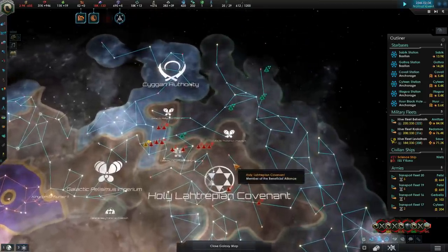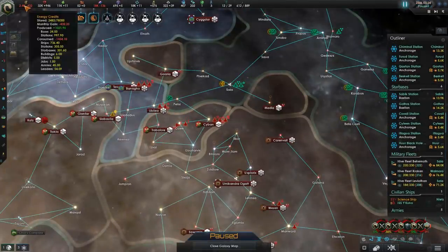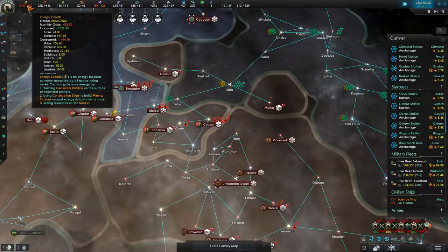Alrighty, looks good. Let's get to work. As you can see from actually disbanding some of our ships and destroying some districts, we actually gain a net total of roughly 170 energy credits per month. Glorious.